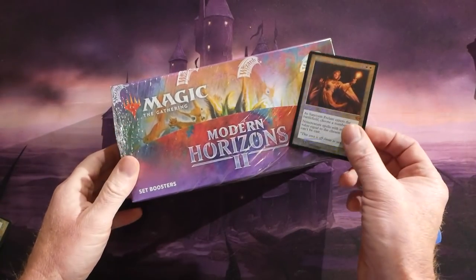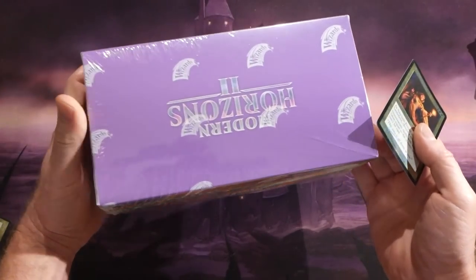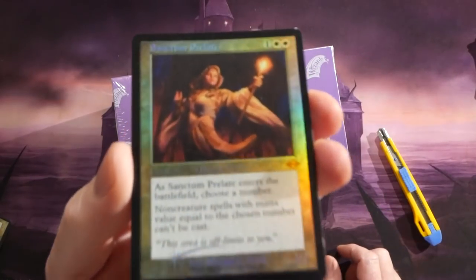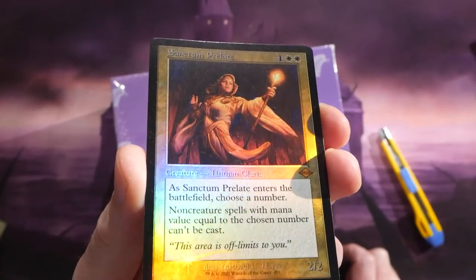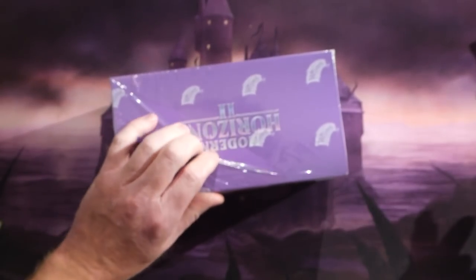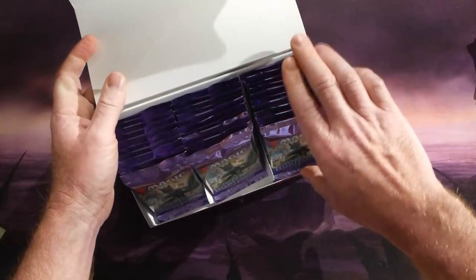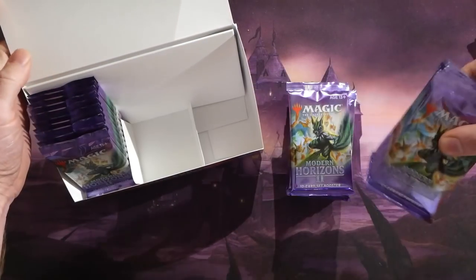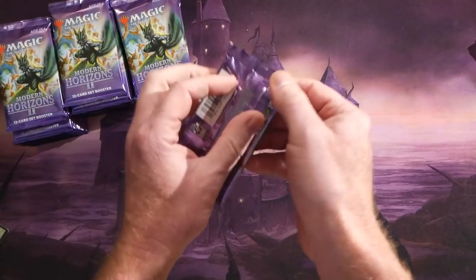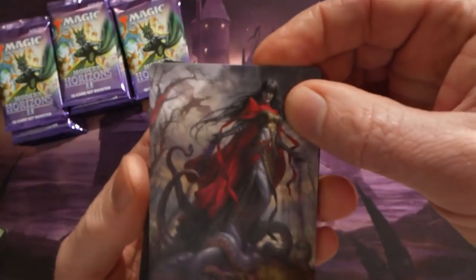Hey everybody, it's Dave here from Dragon Hill Games, and I'm back with another Modern Horizons 2 box opening. This time we're going to open a Modern Horizons 2 set booster box. This is also a sponsored video — thanks to Robert S for stepping up. We did do a video on the buy-a-box promo, a foil old-border Sanctum Prelate, so make sure you talk to your LGS about getting your buy-a-box promo when you purchase a sealed box. All of this stuff will belong to Robert S upon set release. Let's get right into it.